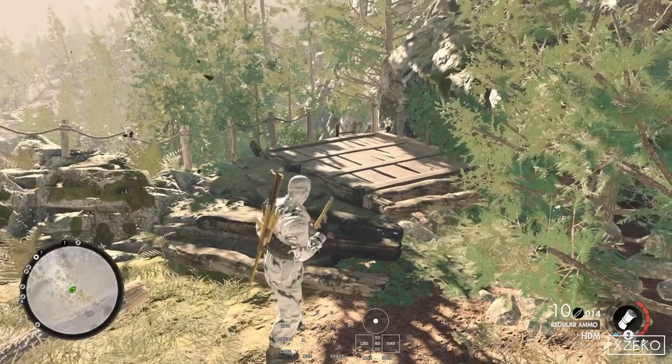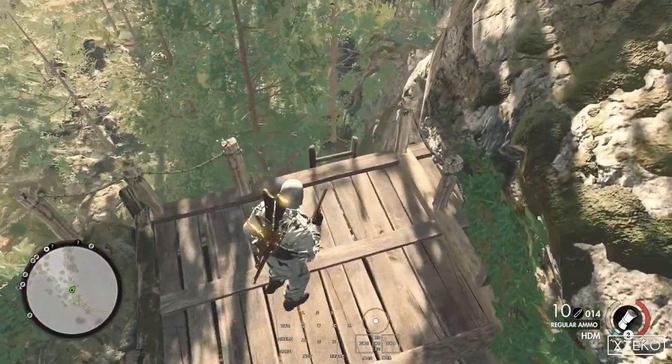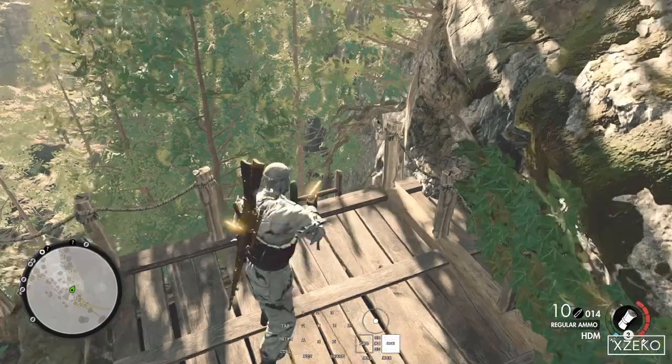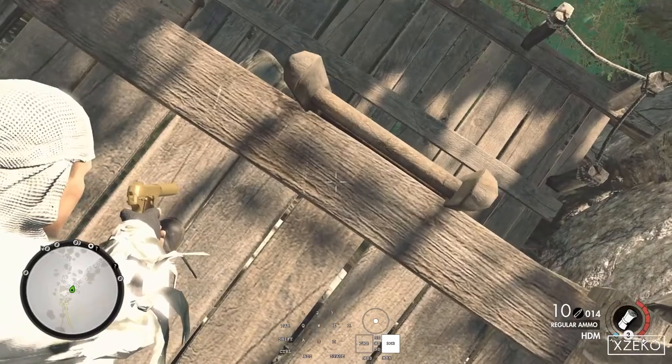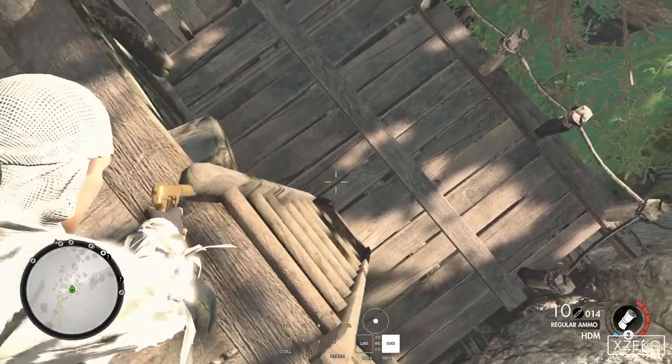We just had to do the ladder glitch on Sniper Elite 4. You need to run up, sprint towards the ladder. If you look down your sight, aim for the middle of the ladder. Then you can walk through the ladder.